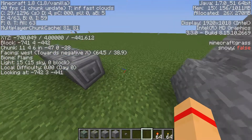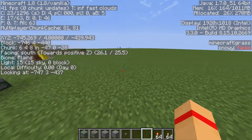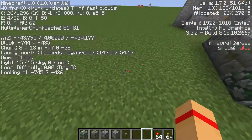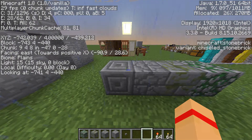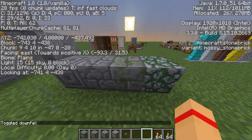With this update you can also see your display resolution in the F3 screen — mine is currently 1920 by 1080. You can also see your graphics card information. And underneath that, Minecraft now shows you the block you're looking at along with its variant — so for example it shows 'Minecraft stone brick, variant: chiseled stone blocks' or 'Minecraft stone brick, variant: mossy.'